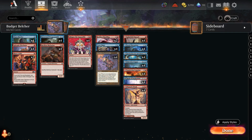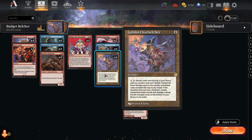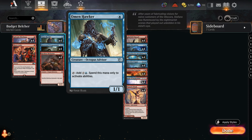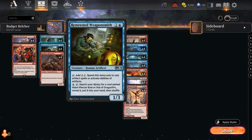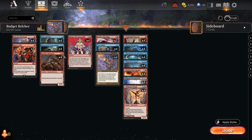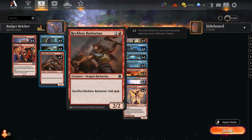That gives us about 10 ways of finding Charbelcher. The rest is removal or mana acceleration. For acceleration, we have the Omen Hawker at one mana — a 1/1 that can tap to add two mana to spend on activating abilities. The key is the Charbelcher has an activated ability of three, so you're trying to get to seven mana as quickly as possible. A mana dork that costs one and taps for two toward that ability is really powerful. We also have the Renowned Weaponsmith, a two-mana 1/3 that taps to add two mana but only to cast artifact spells or activate artifact abilities.